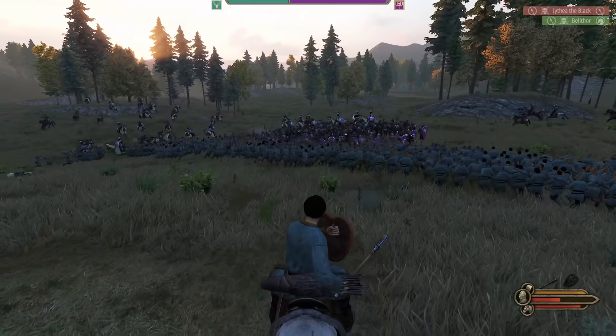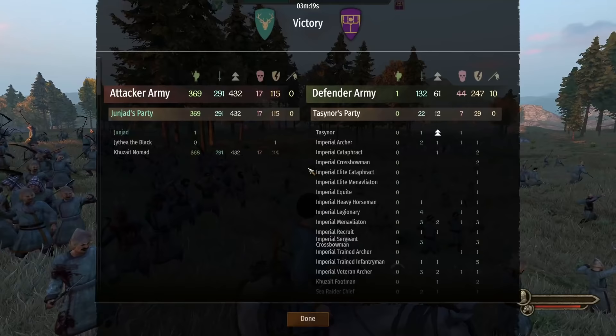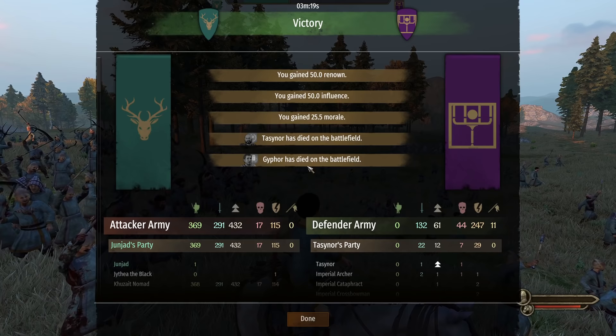Now we put them to the real test: an open field battle that we should definitely lose without our zombies. According to the balance of power, we will lose this battle 100% of the time. However, our horde is hungry for flesh and won't let us down. By the end of the battle, we only had 132 casualties with 90% of them being injuries. Just imagine what we could do with tier 5 and tier 6 troops.